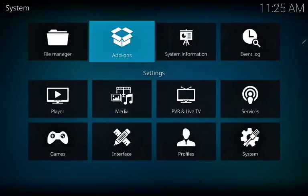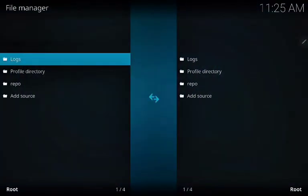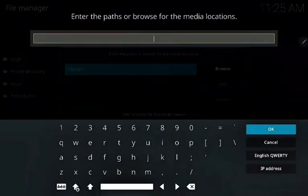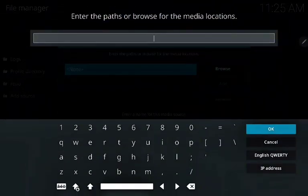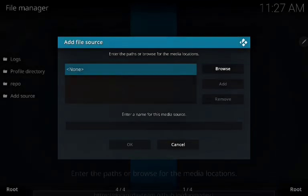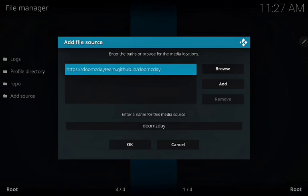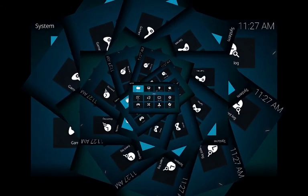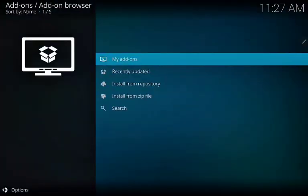Open the file manager, go to Add Zone, set the source to None, and add the URL. Now go back, go to Add Zone, and go to Install from Zip File.